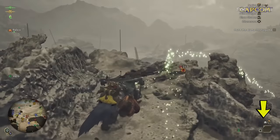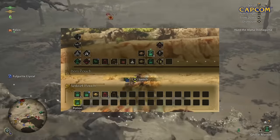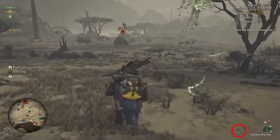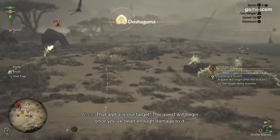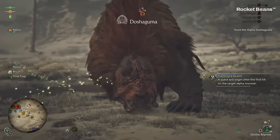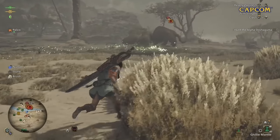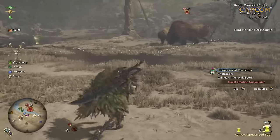The item bar in the bottom corner of the screen shows your current item but can also be expanded to show your full item pouch as well as your Seikret's pouch. There's also a mantle cooldown timer displayed on screen, so you know exactly how long until your mantle is ready. Supply items will now be delivered directly into your Seikret's pouch, so no more grabbing them from a box once you load into the quest. They also seem to randomly restock, with Alma mentioning restocks multiple times in a single quest.